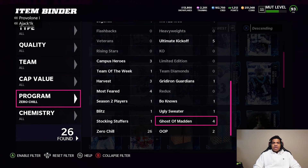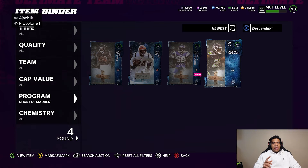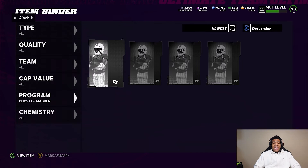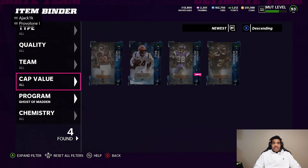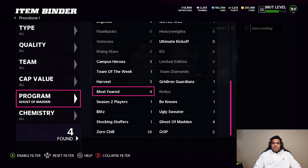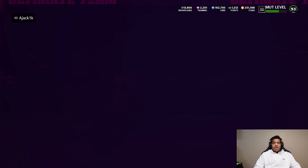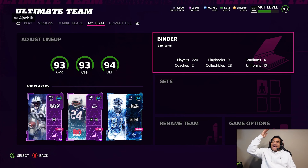Then you also have the Ghost of Madden cards. Don't count Richard Sherman because I already had him — Von Bell and Devin Hester are the ghosts we pulled. Ghosts right now are going for about 200k a pop for the 94s, and the 95s are going for about 300k. So you're getting some value there as well. All told, you could potentially be looking at 500 to 750,000 coins just by doing the steps if you get the proper pulls. That's all for your boy A-Jack today — please like, comment and subscribe if you're new, and I'm out of here.